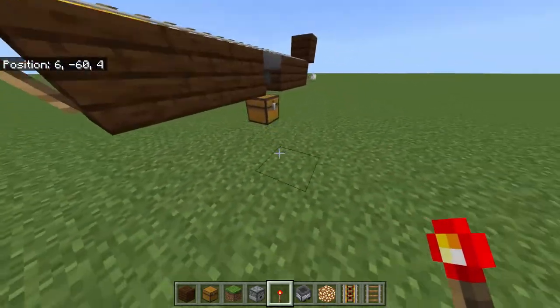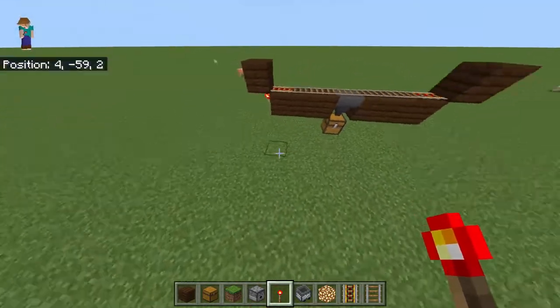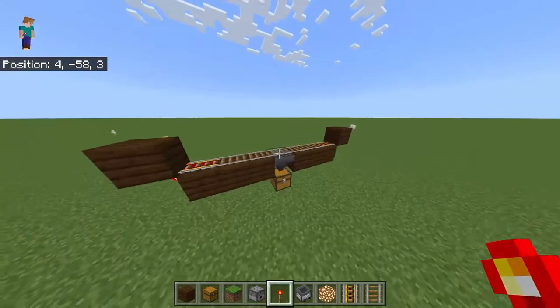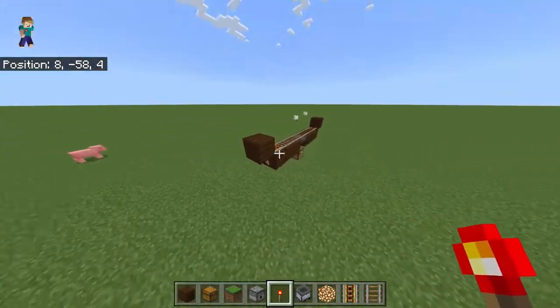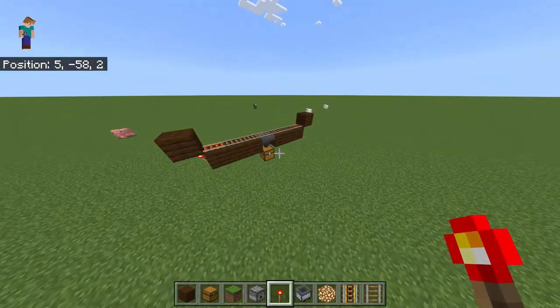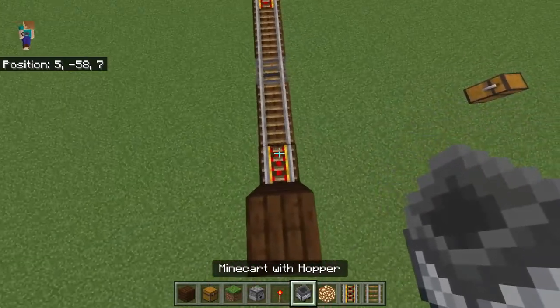You can build this any shape, any format. You can build it tall, short and wide, this way and that way. You can make it circular — you can honestly do anything with it. You can have all the colors, you can just have one sheep if you wanted to. This is such an easy build.